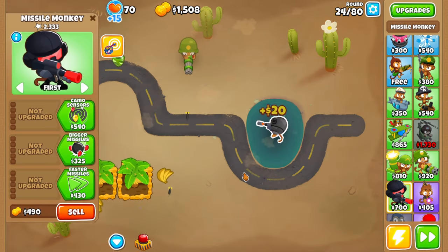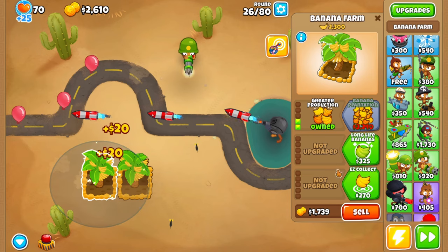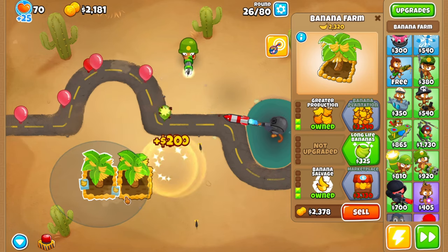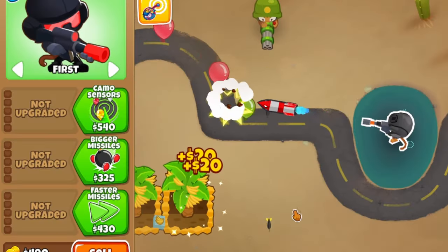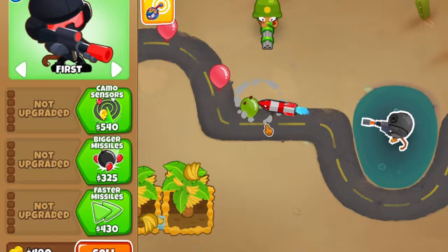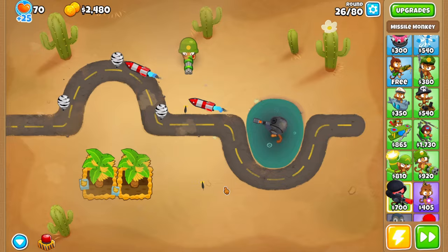The full map coverage part is kind of broken to be honest. It can't see camo though - that's okay because I can pop camos myself. But once we get down a marketplace, we'll be making some good money, then we can start upgrading him. We could have probably upgraded him before. There's camo sensors right there for 500 bucks but we haven't even bothered buying it.